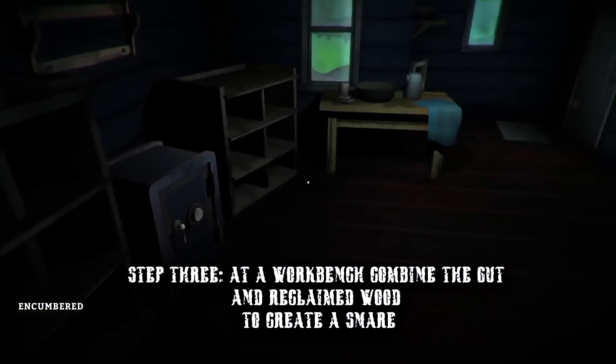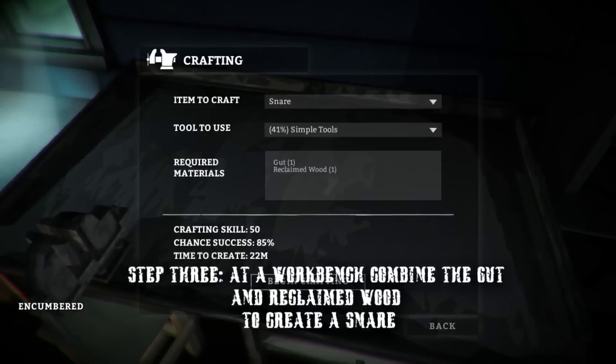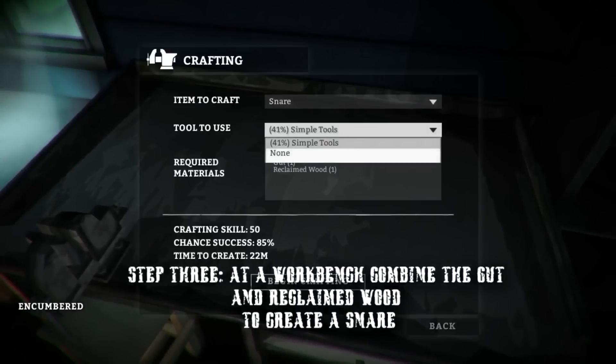Once you have both ingredients, head towards a workbench. These can be found at the Carter Hydro Dam, the Trappers Homestead, or the Fishing Camp on Coastal Highway.